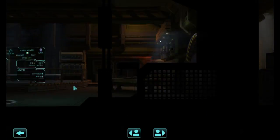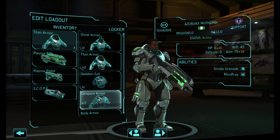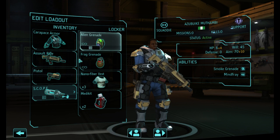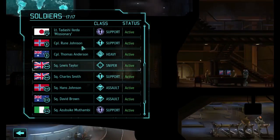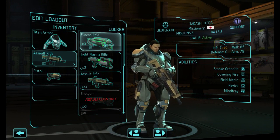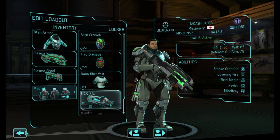Loadout. Let's look at that — one of them, one of them, and put that back. Then we want to go up to Takeishi. Loadout: Titan armor, plasma rifle, pistol, medikit. Done.